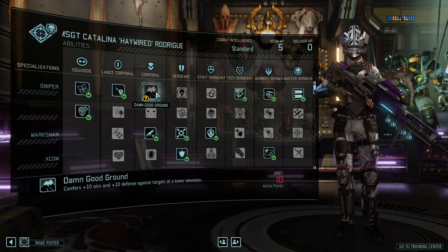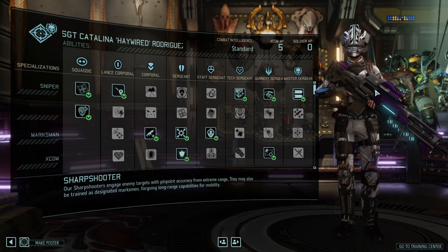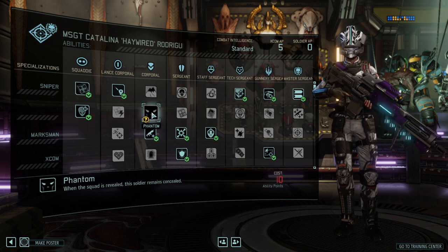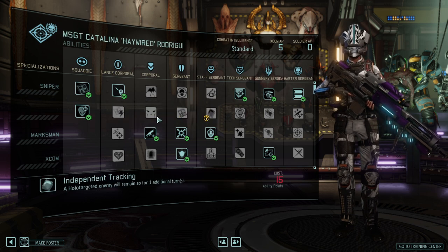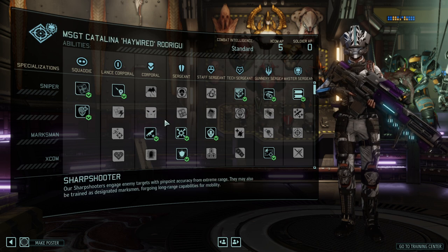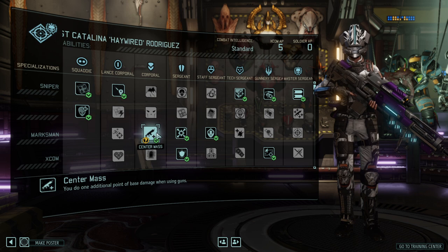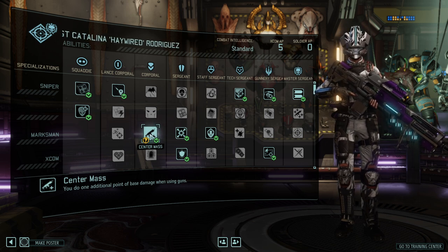Next up at corporal rank, Damn Good Ground is a flat bonus — definitely B-plus tier. The 10 aim and 10 defense are great, but the reason to skip it is the strong aim progression means you may hit targets anyway, so Center Mass can be preferable. Phantom gives you the ability to almost use the sniper as a scout, running around marking targets while in stealth — a recon-style playstyle. I would always prefer Center Mass for the extra damage, since many later abilities reward multiple shots.